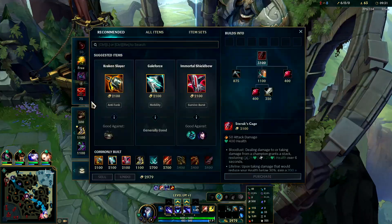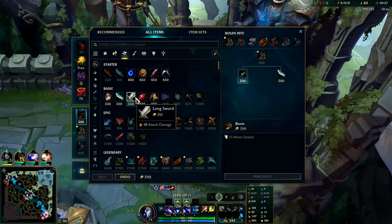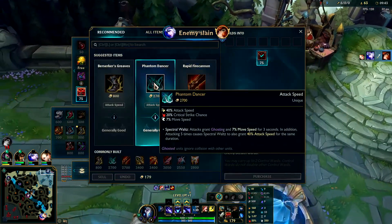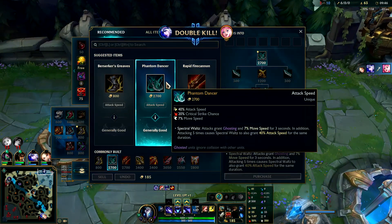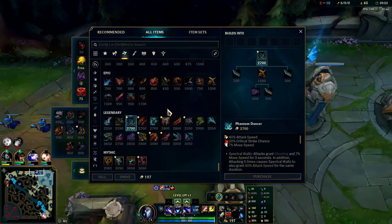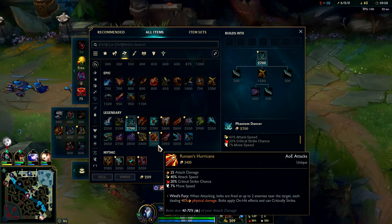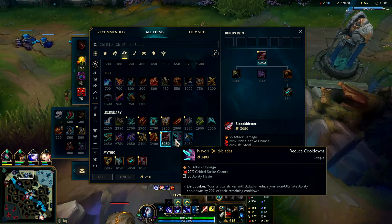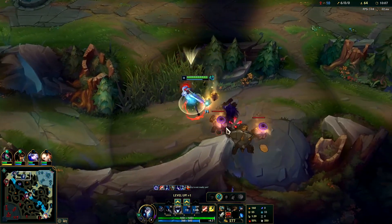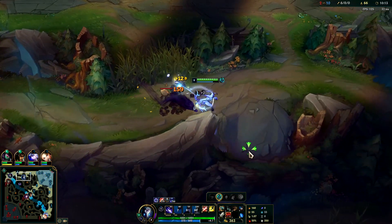I kind of want to back here. I can get my full Kraken Slayer — it's a massive buy. I'm not a huge fan of Navori right now since it's not a lifeline item anymore. Blade of the Ruined King is good here. Storm Razor is good here for the slow mainly. If you do get Navori on Kindred, you'll get it third item at the soonest because you want as much crit as possible before you buy it — the more crit you have, the more effective that item is.